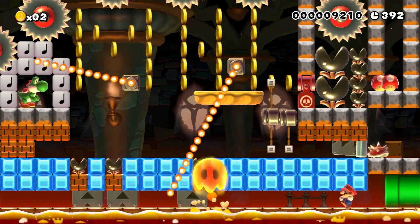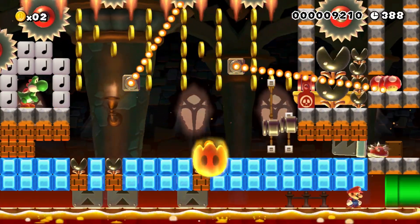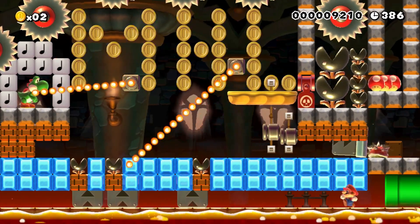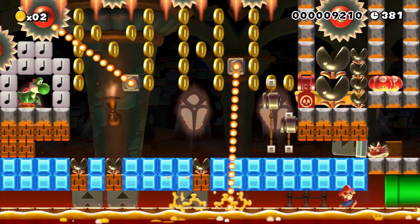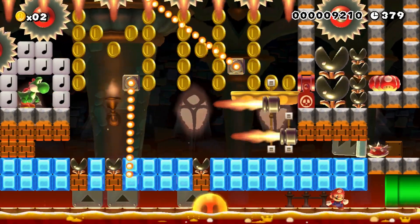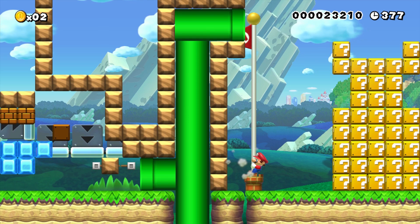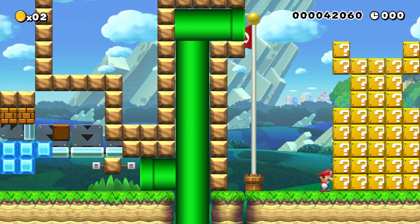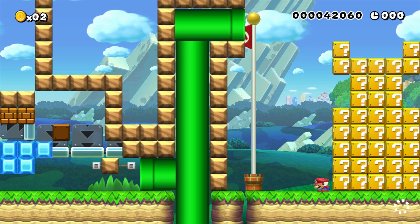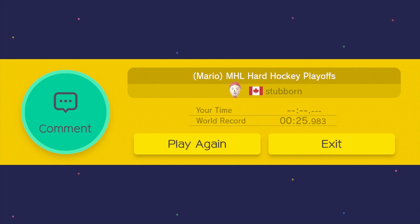So obviously in this part, the P-switch activates, and those chompers kill Bowser. And those mushrooms are supposed to be like the red light, you know, after a goal. But anyways, so you go through this pipe and you get the star. Oh, I guess the star didn't activate. But basically you get the Stanley Cup question marks. So yeah, that's my hockey-themed stage, by a Canadian, of course.